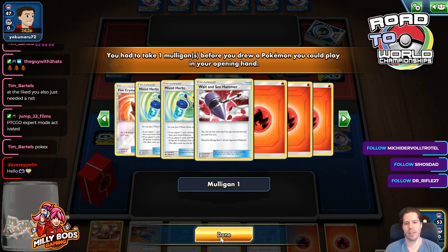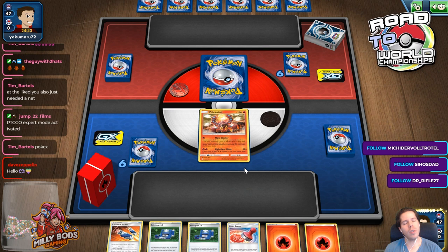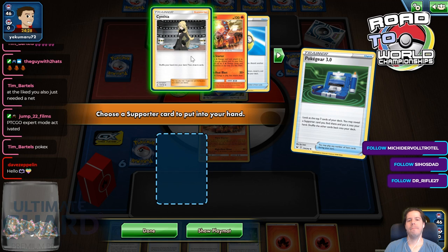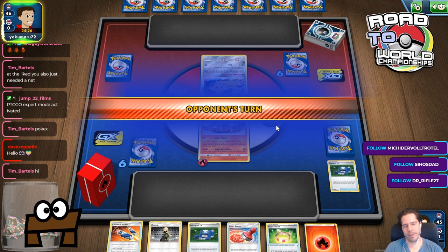This looks like a decent start. My opponent wins the flip and then lets me go first. I'm just going to attach pass — I'm probably going to get dunked by P-Ground.